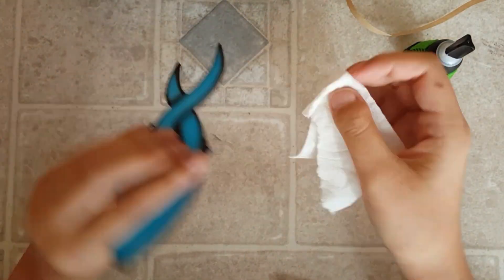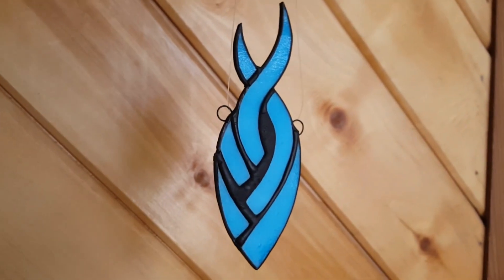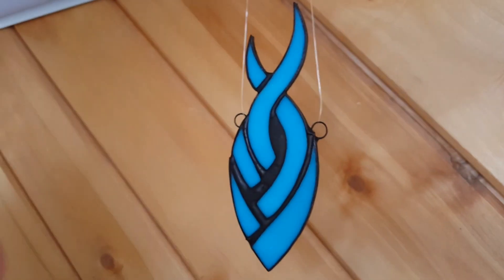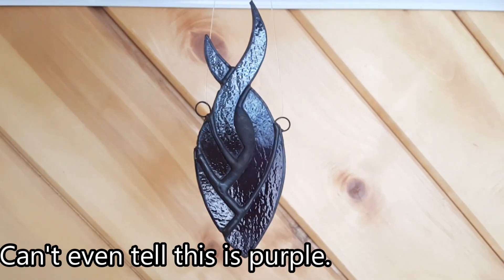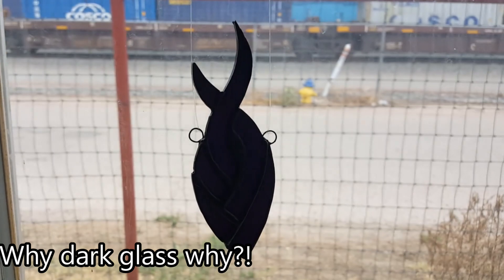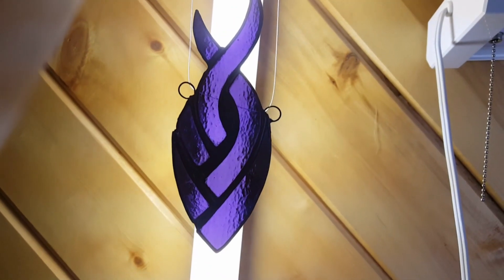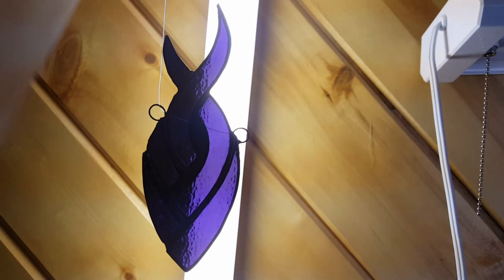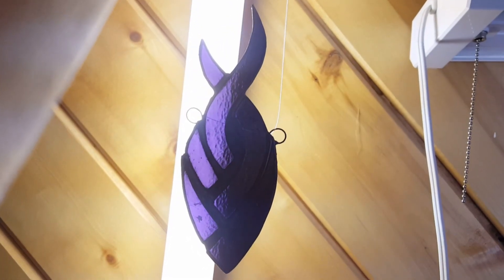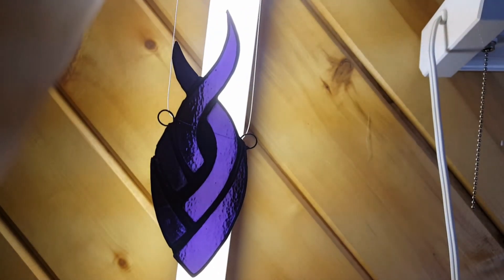If you want to know more, I have a tutorial playlist where I explain each step in more detail. It was cloudy when I tried to show these off, which didn't affect the blue Fateweaver symbol but made showing the purple one impossible. I tried my best to put a bright light behind it, but it confused the phone camera. As always, glass looks better in person than through a picture or video, especially dark glass. Despite this, and the problem with the blue Fateweaver symbol, I am really happy with how these turned out.